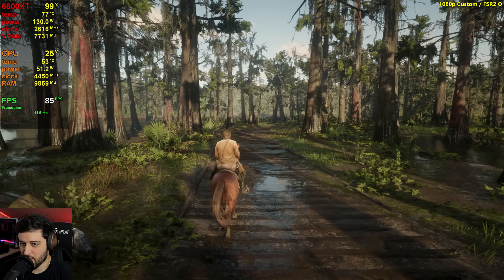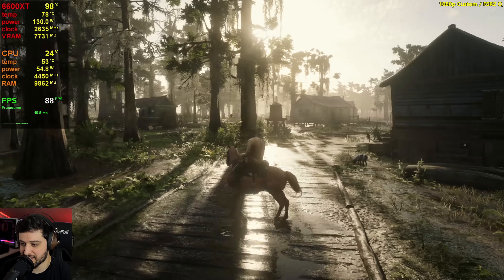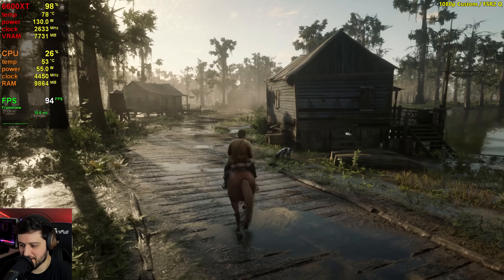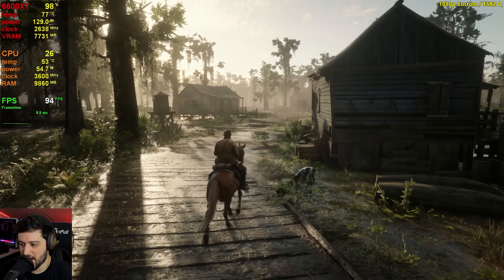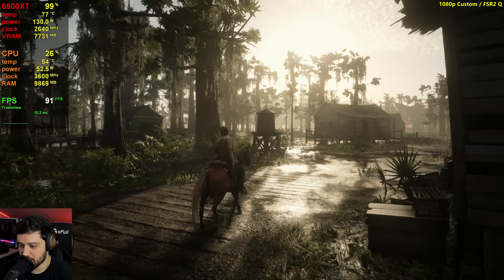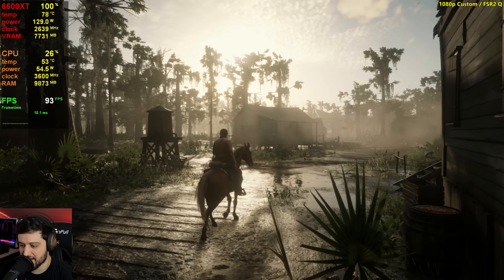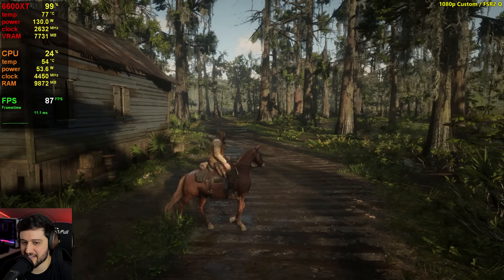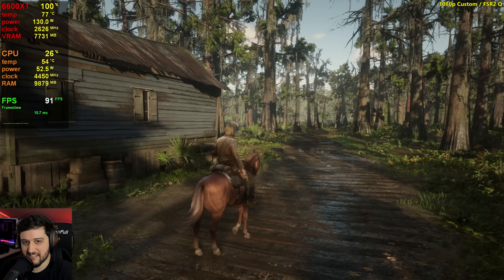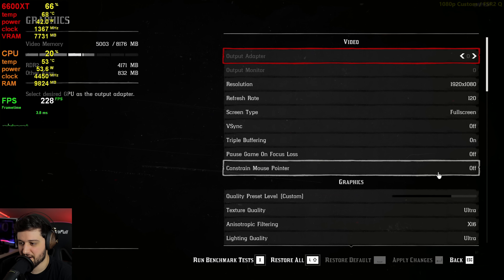Now it's almost the same thing — we gained like 5 frames per second, maybe slightly more. But I can definitely tell the difference with FSR enabled. Everything looks way more noisy. If you look at Roach's legs, there's a little bit of ghosting behind them as well. It just doesn't look very good. You do get slightly higher FPS, but I already set the fan speed to 100% by the way.